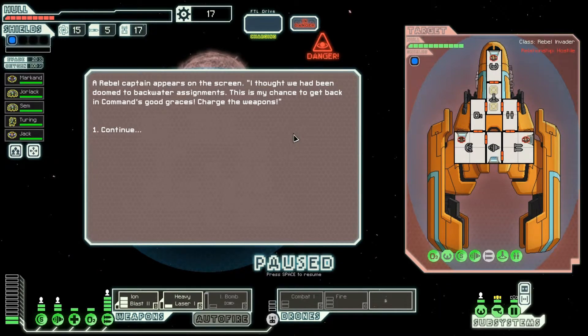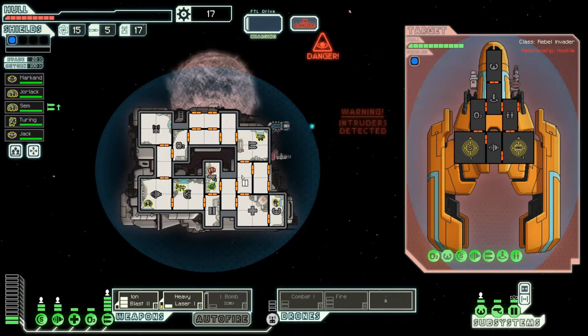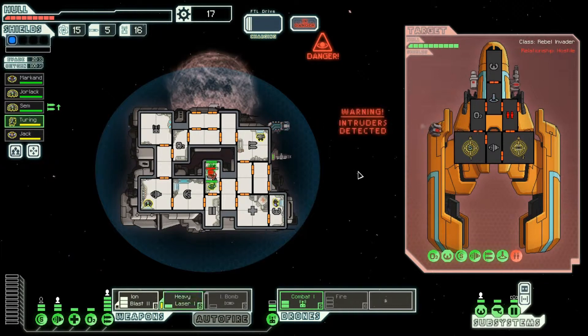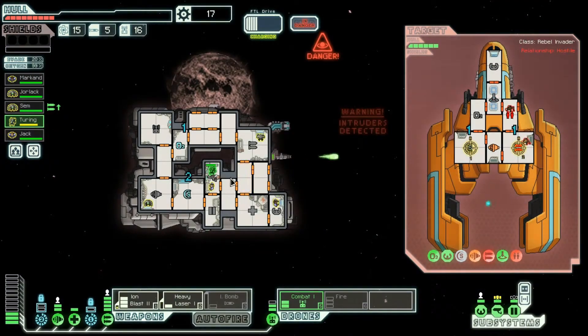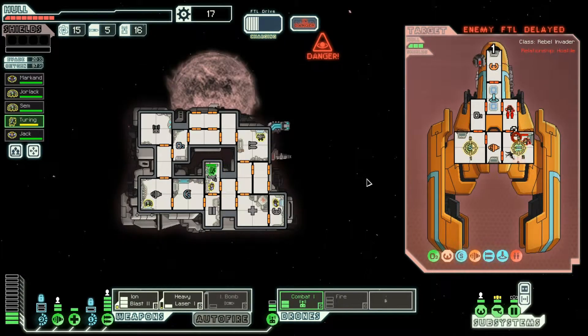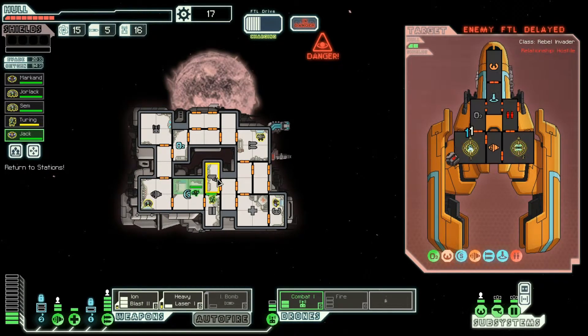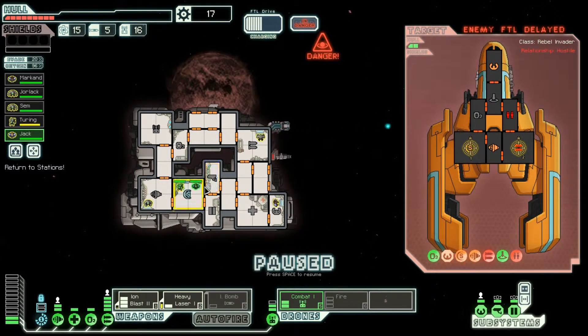A rebel captain appears on screen: 'I thought we had been doomed to backwater assignments — this is my chance to get back in command's good graces. Charge the weapons.' Iron blaster on the shields, not the oxygen this time. Turn on the combat drone. We've lost visibility into their ship but that's fine. An iron pulse is coming in — that's disabled our shields, but their shields are also disabled. They're trying to escape but they won't pull it off.